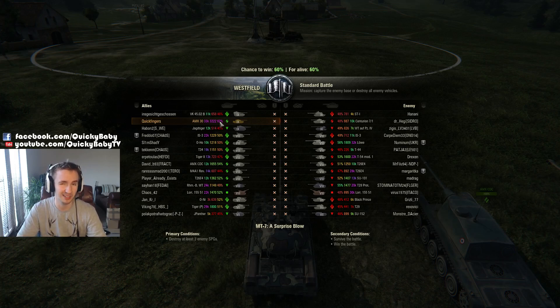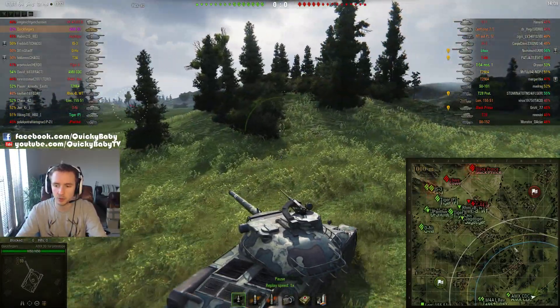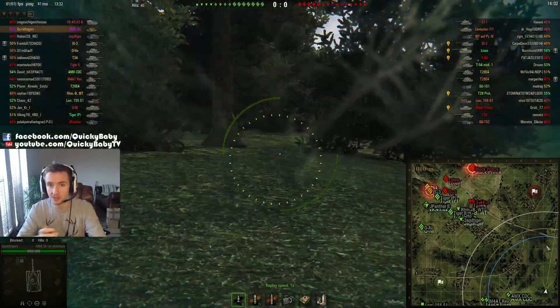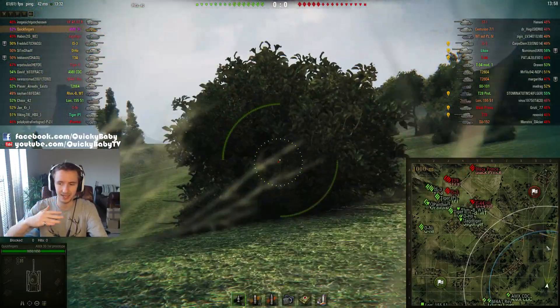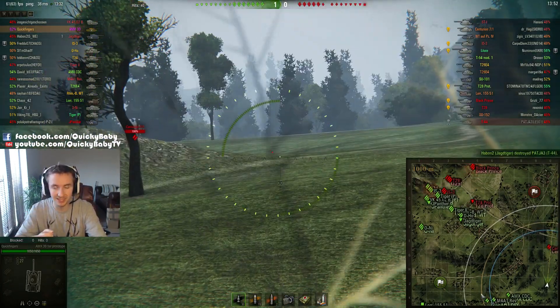There are a few very useful rings on the mini-map. This blue ring is your current view range, and it's dynamic — if you lose your commander you're going to see it drop right down. If you have binoculars on your tank and you're stationary for the allotted time, you're going to see it extend right out, probably until this yellow ring, which is the maximum spotting distance in the game: 445 meters.